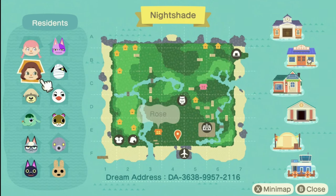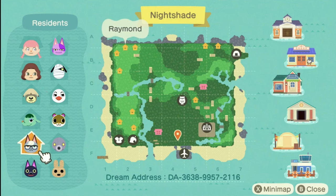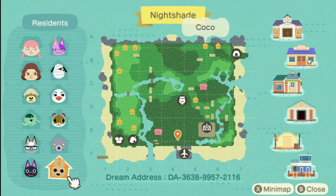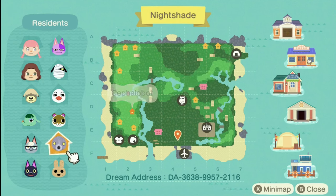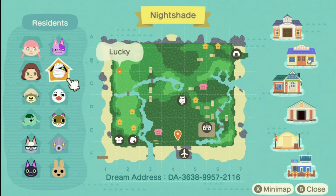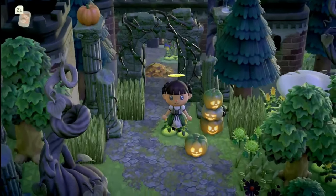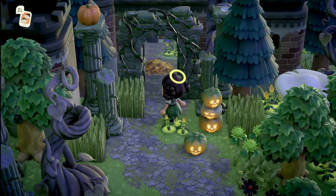Looking at the map, we have Sammy, Rose (her daughter), Shep, Opal, Raymond, Kiki, Coco, Cephalobot — which is an interesting choice — Sylvana, Piper, Lucky, and Bob. I haven't seen Bob on an island in a minute, so let's go in!